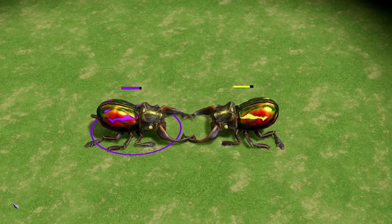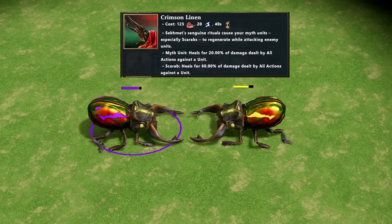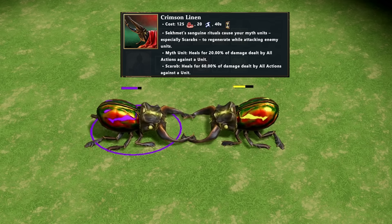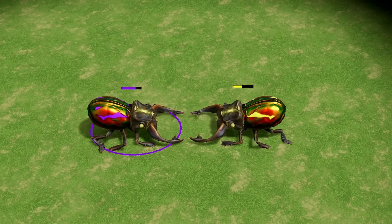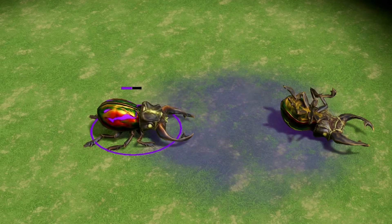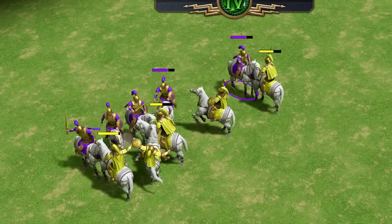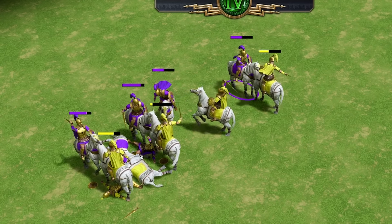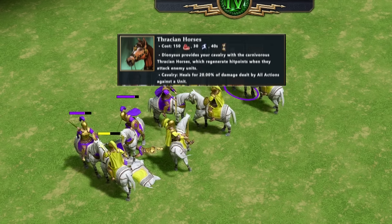Now we've got some lifesteal upgrades. They word it really weirdly though — instead of calling it lifesteal they say they heal for X percent of damage by all actions against a unit, which is a really wordy way of just saying lifesteal. Crimson Linen, the Sekhmet upgrade, gives you 20% lifesteal for all myth units and 60% lifesteal for scarabs. So now scarabs just have insane lifesteal, and you can really see this in a 1v1.